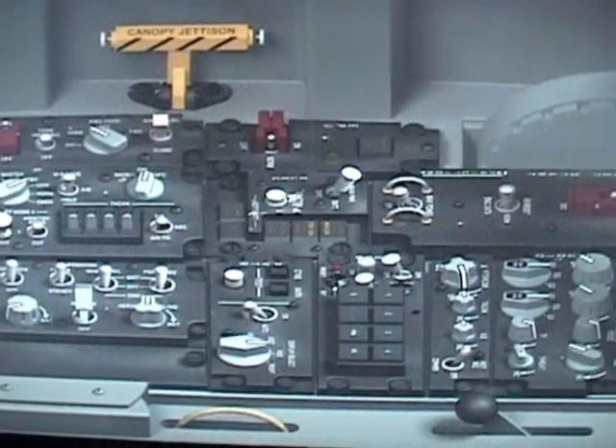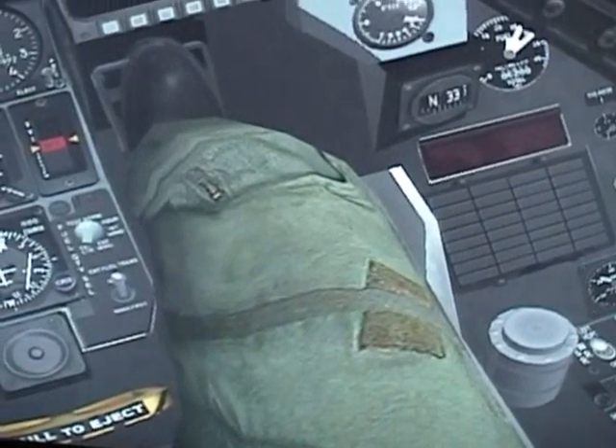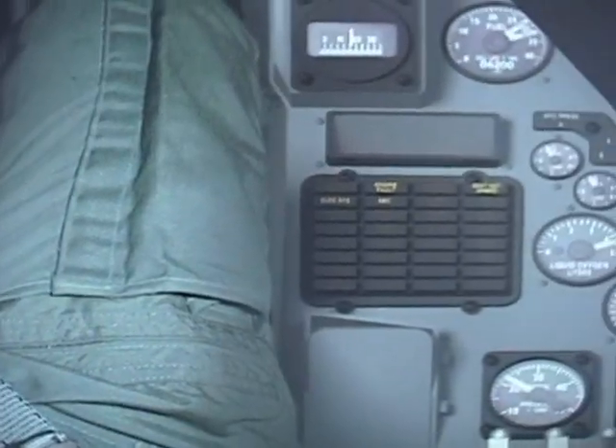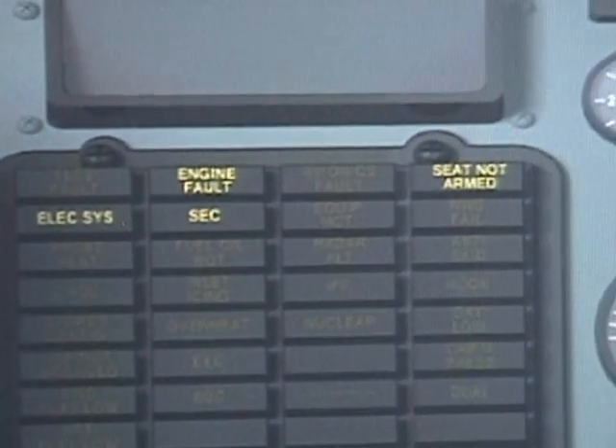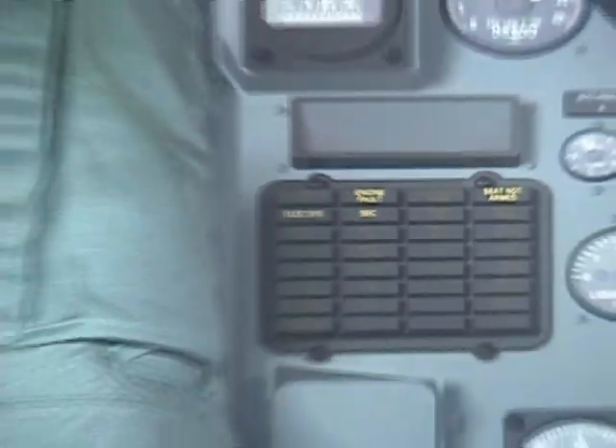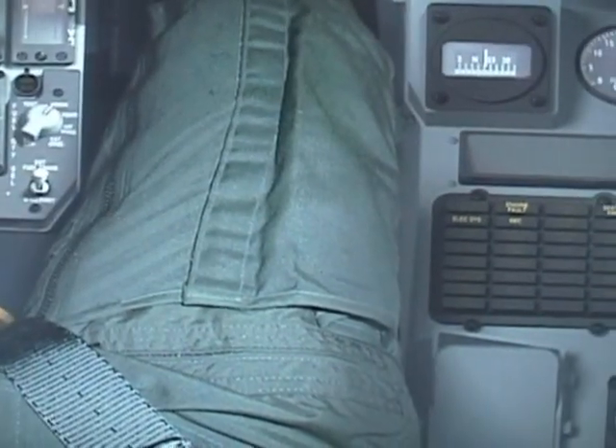Your main power will activate some warning lights. If you go to the front, to your warning panel, you will see that your electrical system, your engine fault, your SEC, and your seat-not-armed warning lights are on.